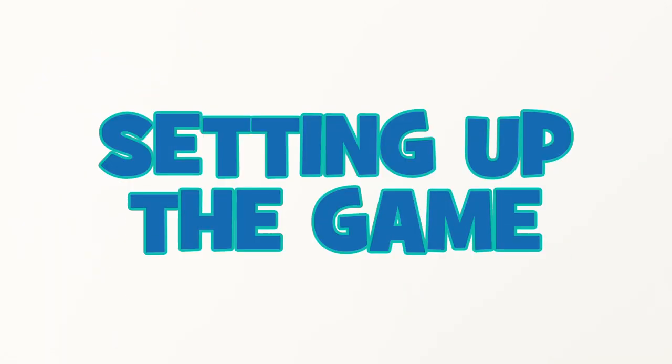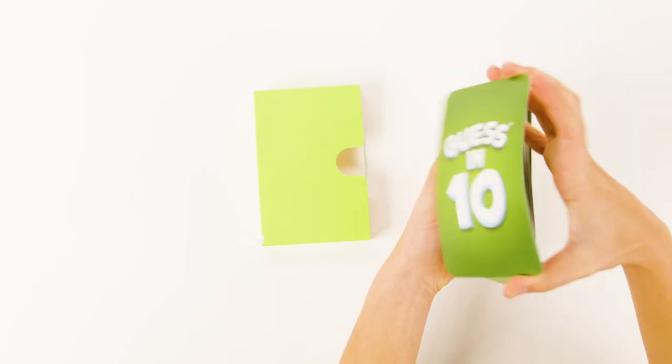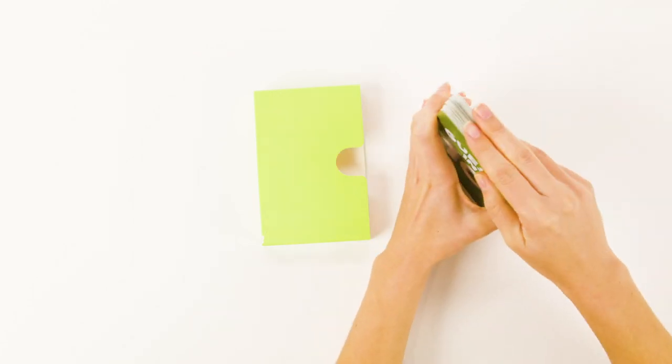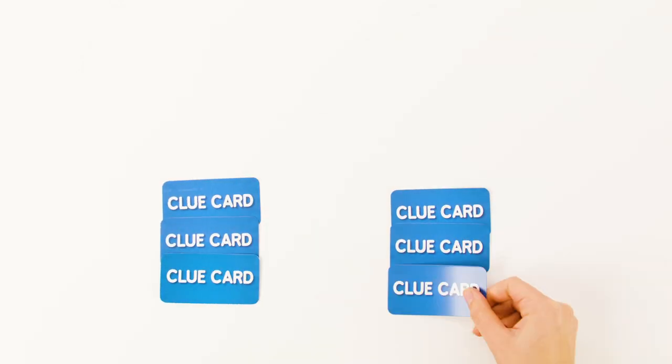Let's set up the game! If you're playing with more than two players, split yourself up into two teams. Then shuffle the game cards and place them in the case provided. Place the case horizontally in the box, and give three clue cards to each team.